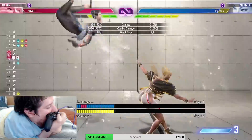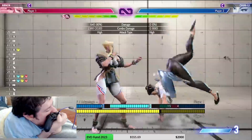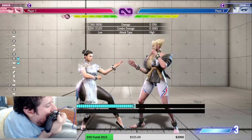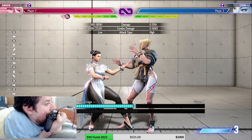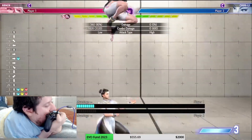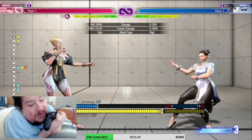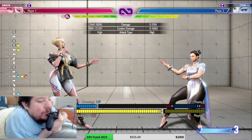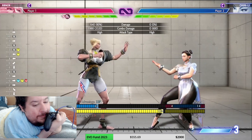Later on you'll start looking at damage comparisons. For example, doing the light version does 1820, while the medium one does 1980 — the medium does more damage. But then you start thinking about positioning: what leads me closer to the corner? Does the medium or the light? That'll be explained in an advanced video we'll do down the line.